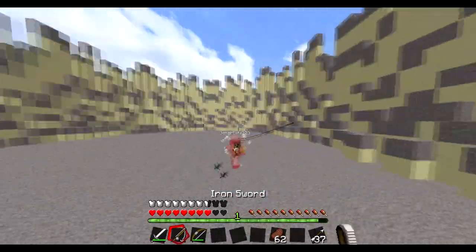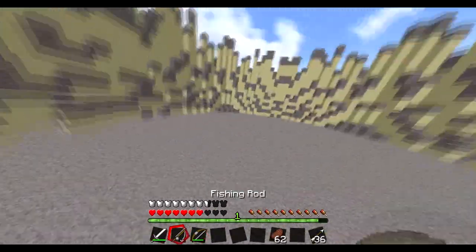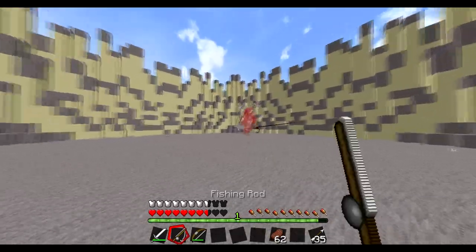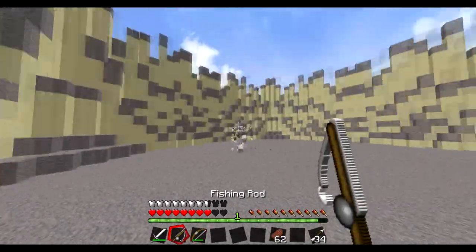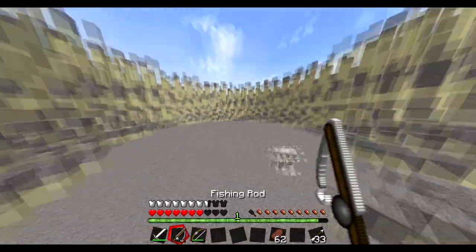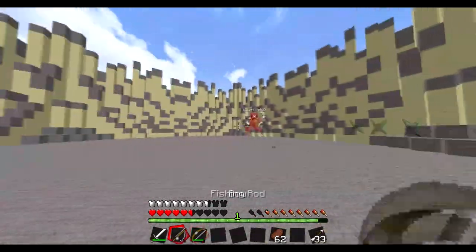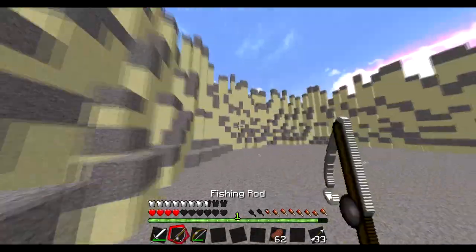I'd like to do two fishing rod hits before the bow shot. One, two — boom, fully charged bow in his face. It just helps out a lot when you're on the run. Obviously you won't always be in a confined area like our little arena that we made two seconds before this started, but yeah, it still works — I promise you that.